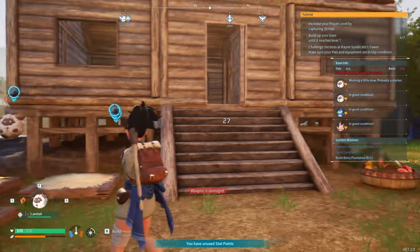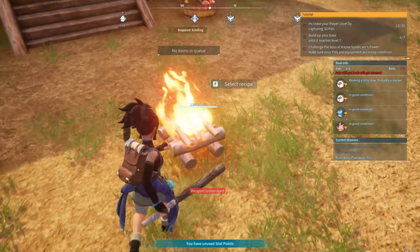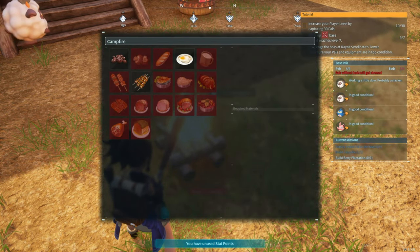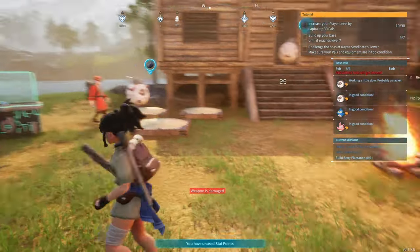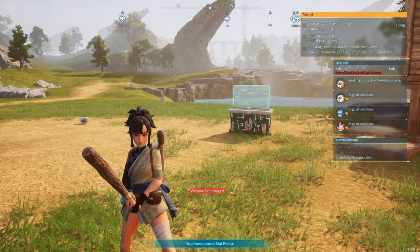My pokéball guy was out the whole time! It says 'requires kindling' — I need a fire type for that. All right, now that I've figured out my mistake and we know why the AI was going crazy, I'm going to call it for this one.